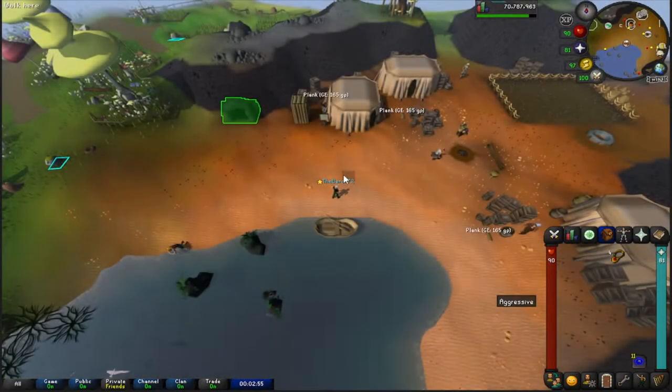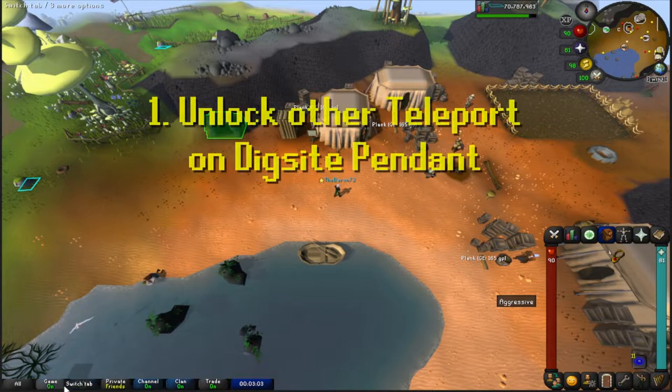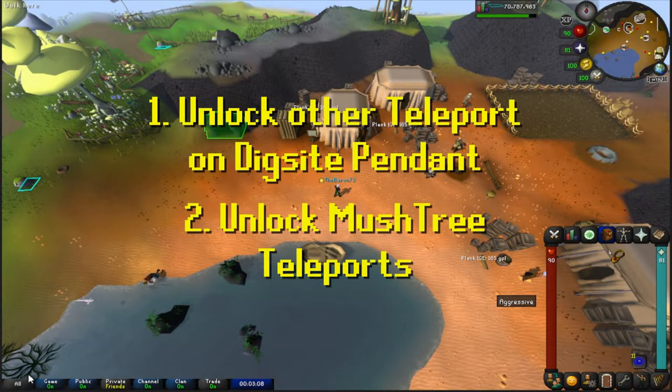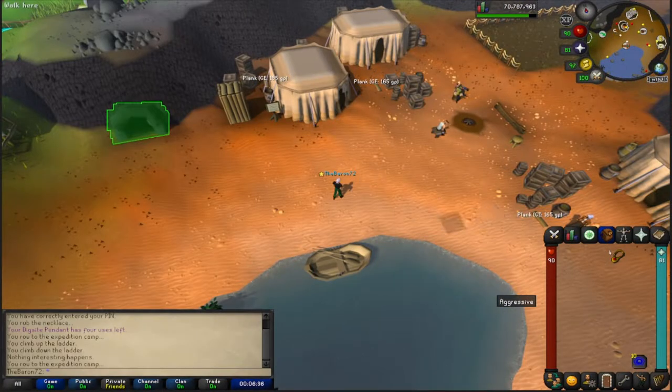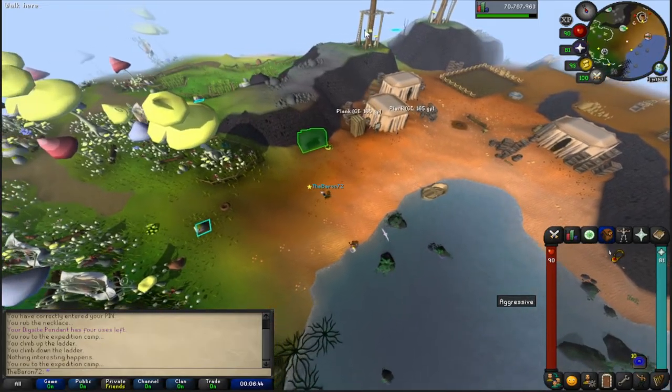Once on Fossil Island, there are a couple of things to do before starting birdhouse runs: unlock the Fossil Island teleport on your Dig Site pendant, and unlock the Magic Mushtree network so you can teleport between different mushtrees. Let's go unlock the pendant teleport first — head this way up to this ladder.